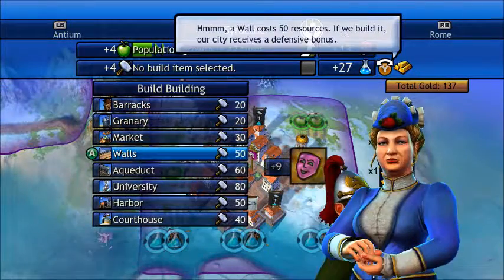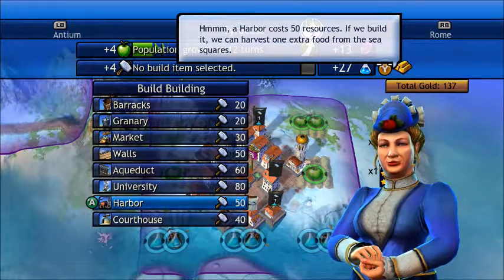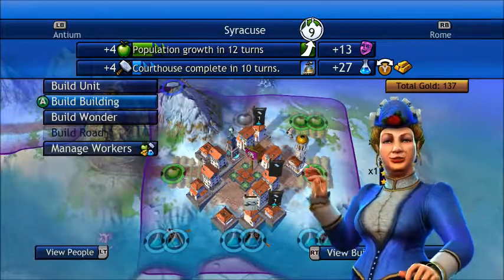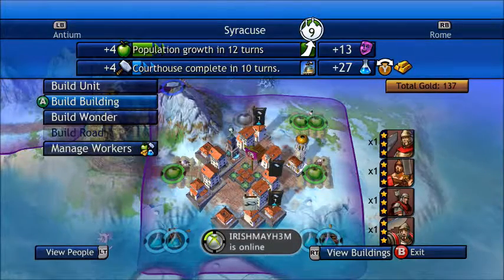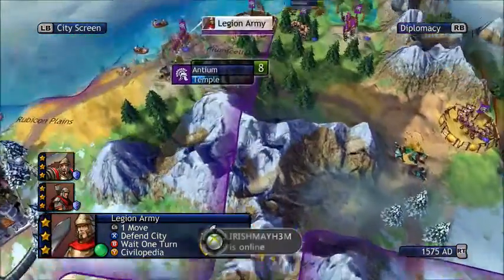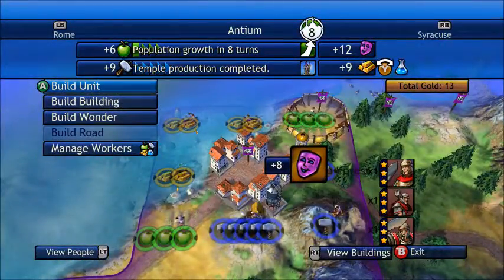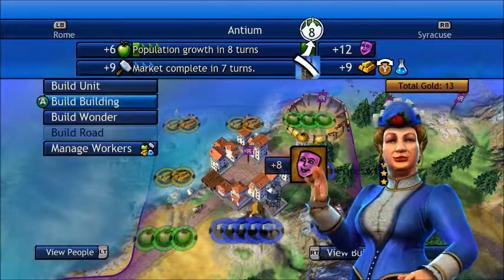Temple is built. This city is going to make a university, but I'd rather go for a courthouse as soon as possible, then go for university. I rushed a temple here, and now I'm going to make a market and then a bank.